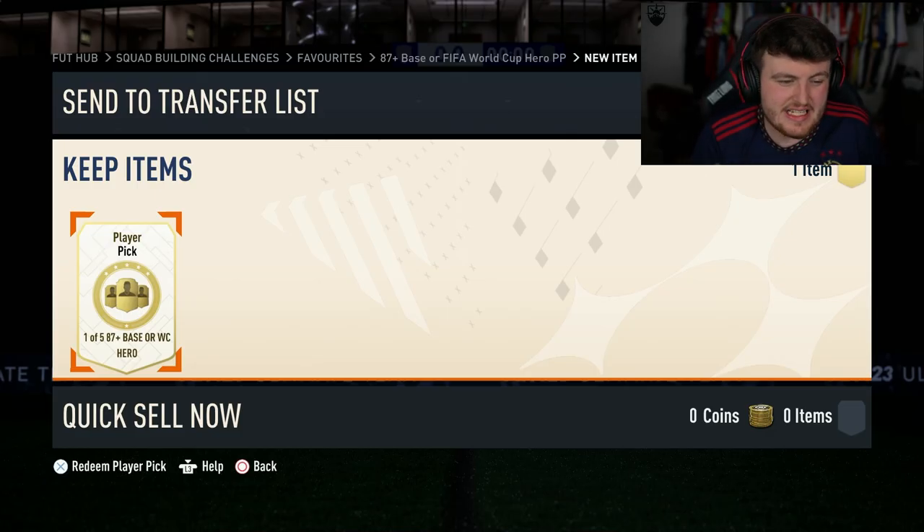It is relatively expensive - it's like an 86 rated squad, an 85 rated squad, an 84 rated squad with a couple of informs required as well. But it's 1 of 5, so the chances of getting something good are high. We're looking for that World Cup Marquesino, that World Cup De La Torre, that World Cup Yaya Touré. That's what we're looking for.